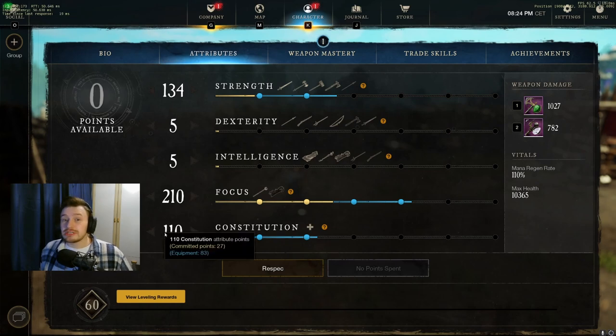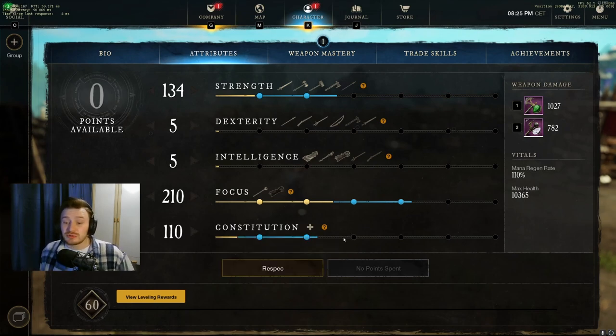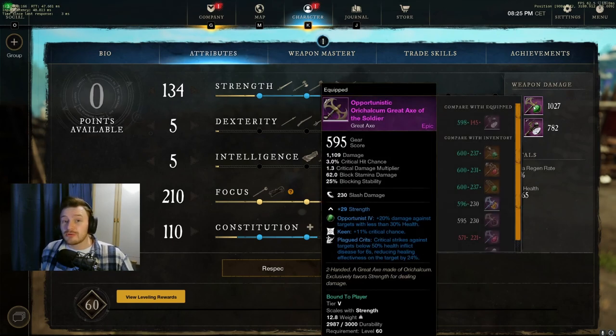I use the 40 Constitution boost food to get Constitution up to 150, which gives us minus 10 to critical damage taken and puts us at around 11,000 health, which is really good. Then of course you've got Strength at the top because I pair this build with either a Great Axe or a War Hammer, both of which do a really good job.